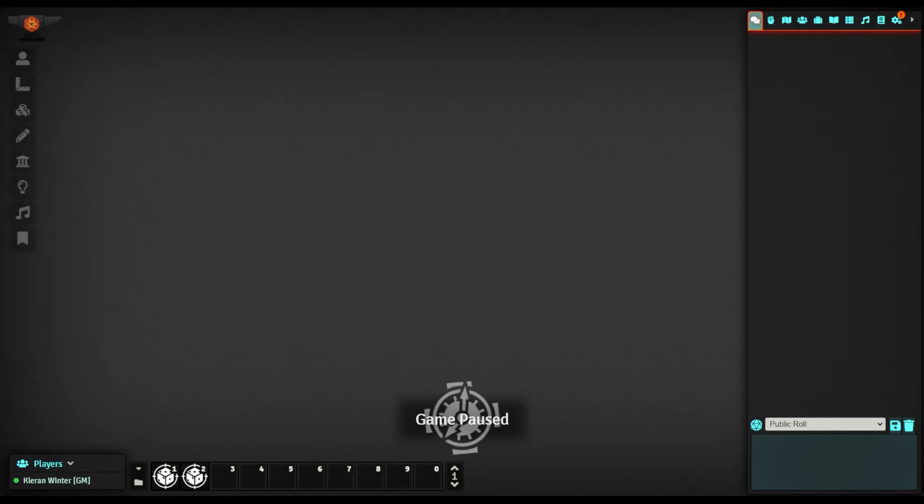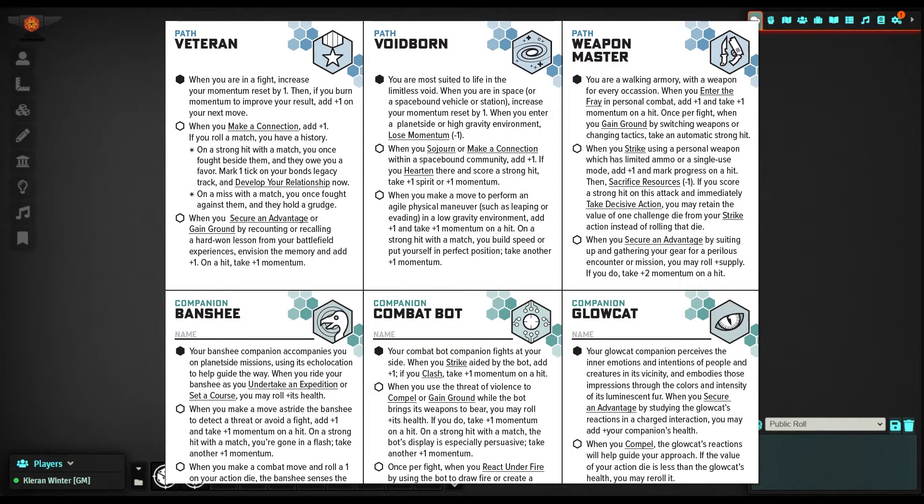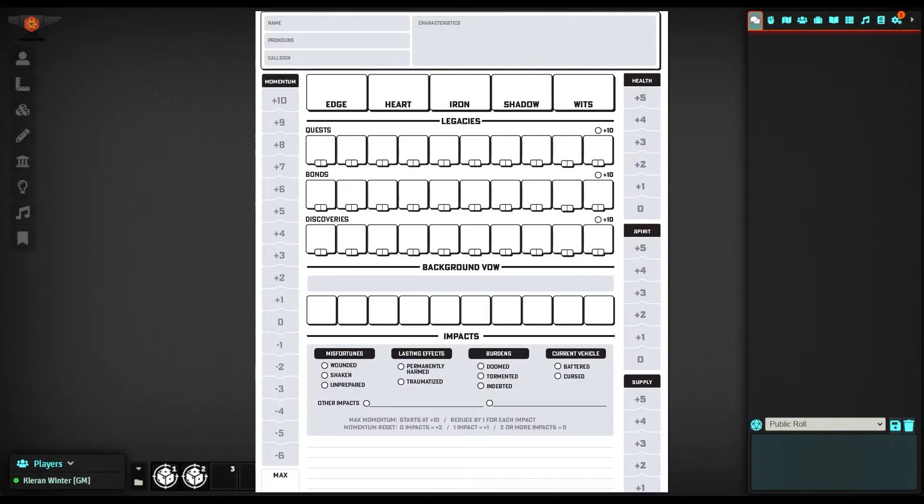We're also going to have what are called assets — aspects to the characters. Assets consist of many things such as your paths, which are classes, companions, ship modules, upgrades, and deeds. Part of our character includes momentum, which is an expendable resource, and we have health and spirit. Health is basically your hit points, and spirit is mental strength and mental fortitude. When either of these hit zero, bad things can happen. Characters also have a supply meter, which is a quantitative metric for the supplies on your ship and your character.